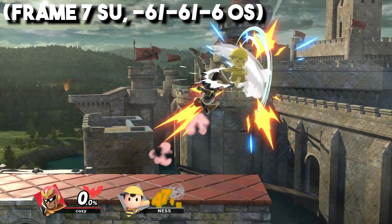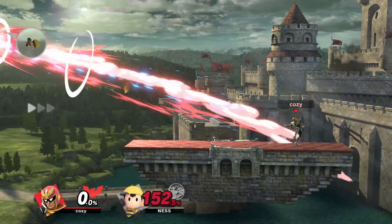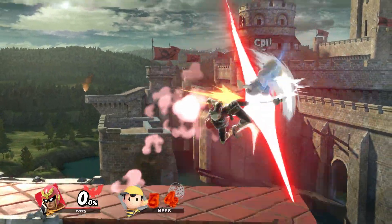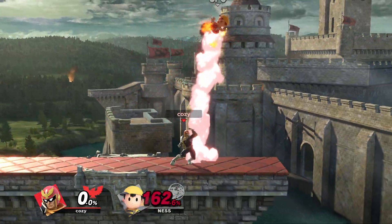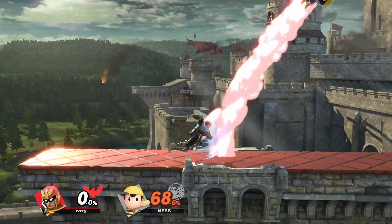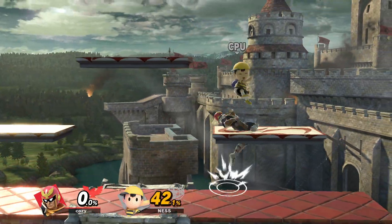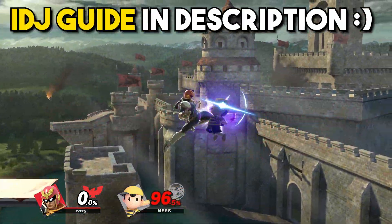Up Air is one of Falcon's best aerials since it has many uses like combos, pressuring, and kill power. You can use it after a lot of Falcon's moves like Down Throw, Nair, Down Tilt, and Down Air. You can also connect up air after a Raptor Boost at high percentages for a kill option. It's a really good pressure tool on characters trying to land above you, and if they manage to escape the up air, Falcon can still follow up and keep applying pressure. Up Air becomes better on stages with platforms since it makes it easier to follow up with other options, and is even more useful when implemented with IDJs.